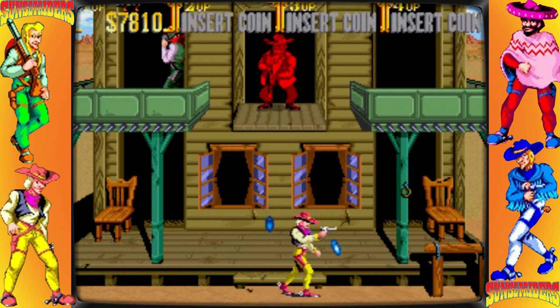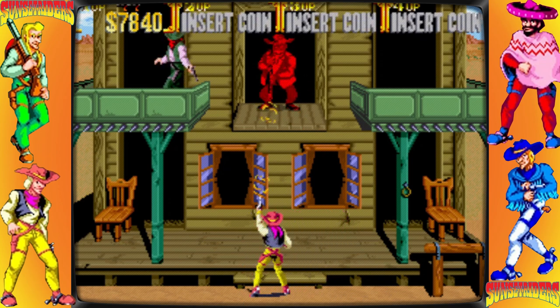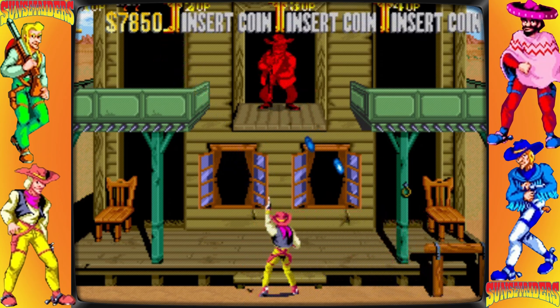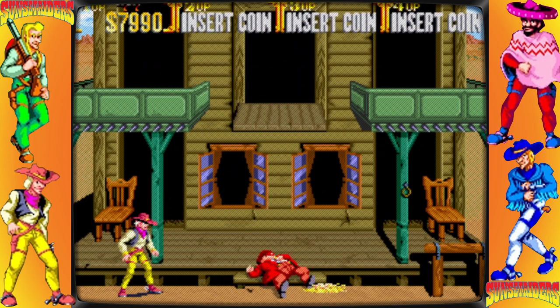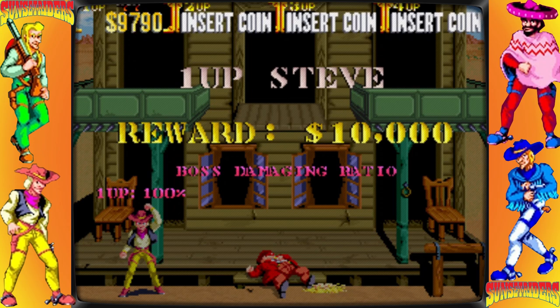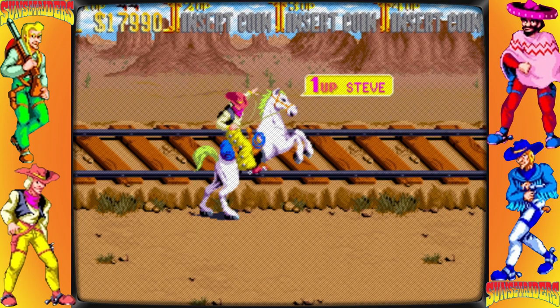Billy is a revolver-toting bounty hunter with a rustic southern drawl. Steve, another bounty hunter, uses revolvers like Billy does, albeit his shots appear to be more powerful. Bob is a Southern American-accented bounty hunter who uses a rifle. Cormano is a Mexican poncho-wearing, sombrero-toting bounty hunter who uses a double-barreled shotgun with a broad shot pattern. After defeating El Greco, he dons the latter's signature red sombrero. Only Billy and Cormano can be controlled in the Sega Genesis version.